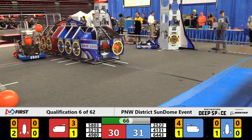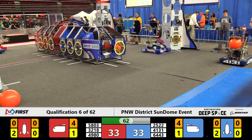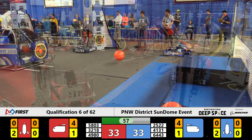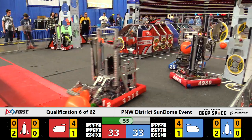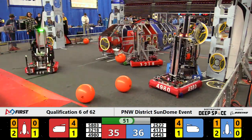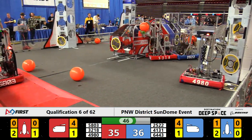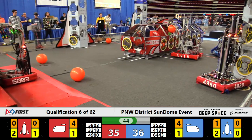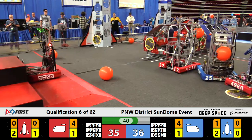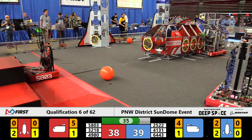Red Alliance side of the field now. Canine Crusaders back at their Alliance wall, scooping up one of those hatch panels — hook and loop tape connected. Now they've got to bring it over and get past this wall of Royal Robotics. It's a lot of pushing and shoving over here. Someone called the parking police — 25-22 just slams on the brakes right in front of the Canine Crusaders, slowing that cycle down even more. They're finally able to break free. Canine Crusaders will try to drop off those two points onto the Red Alliance rocket. Blue Alliance is up by four with a little over half a minute left to play.